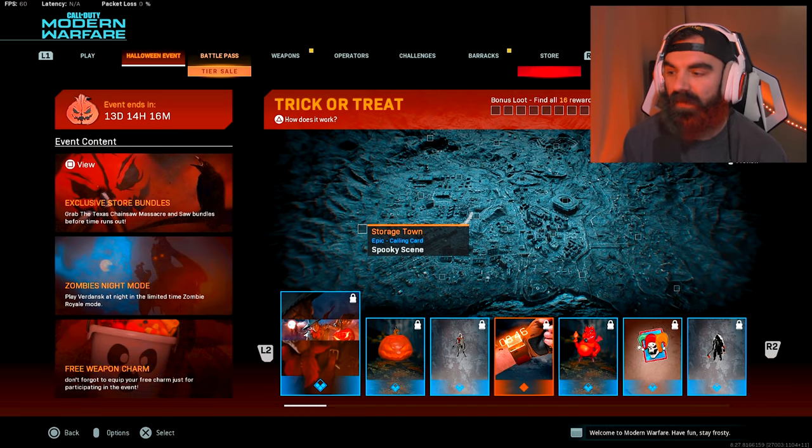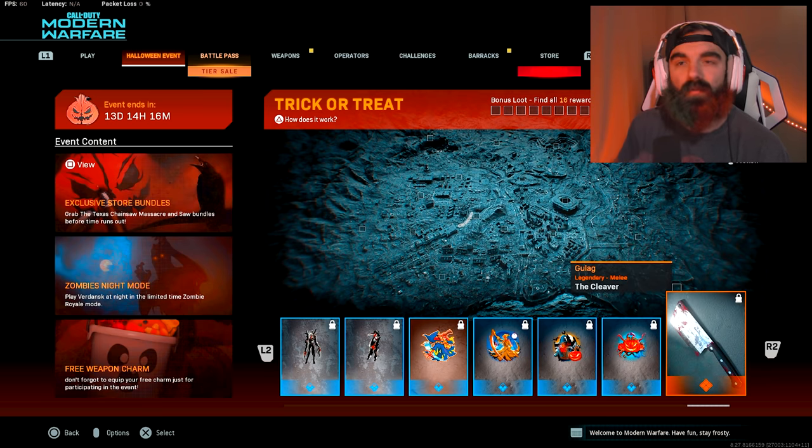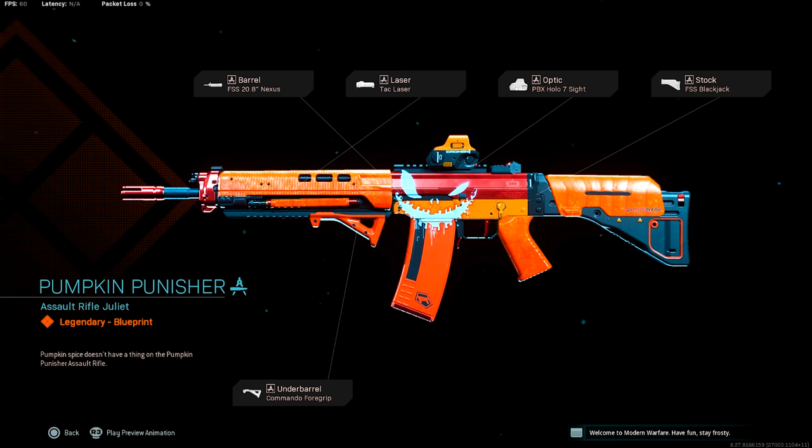Also, if you guys go over to the Halloween event, at the end of the event, if you find a bunch of rewards in Verdansk or in Warzone, then we get this Cleaver — the meat Cleaver — this melee weapon, which I think is super cool. And then once we find all 16, we get this Growl blueprint which looks pretty awesome. I kind of dig the orange and the jack-o'-lantern face on it.